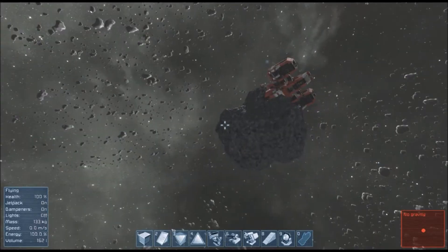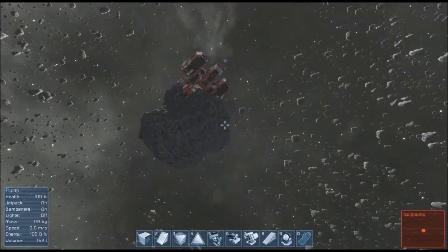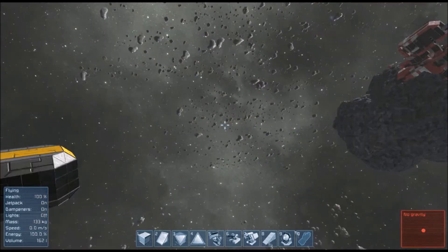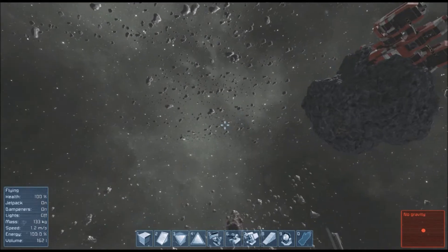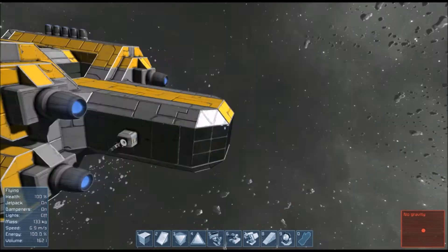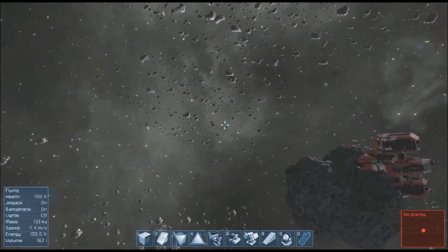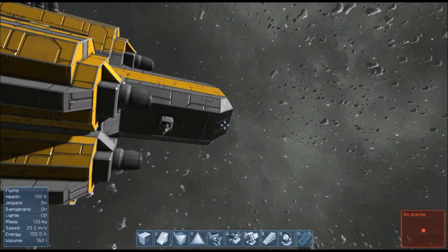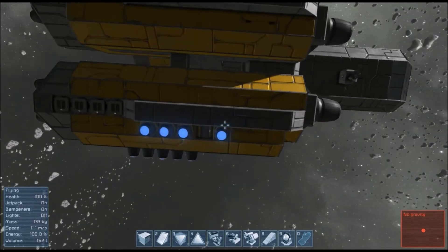Hey guys, Thimedy Don here. With the last Space Engineers update they added grinders for small ships, and that led me to make this ship right here. It's just a normal ship with four large thrusters, and what it is is a pirate scavenging ship.